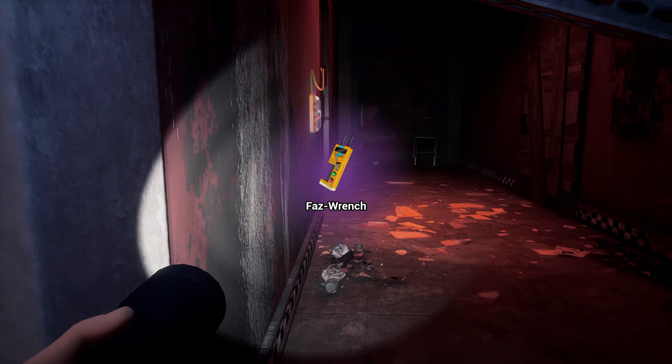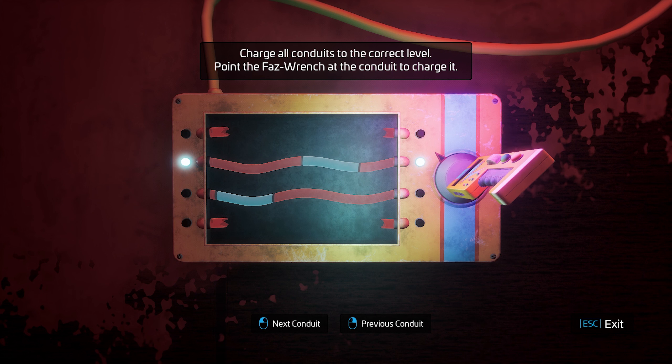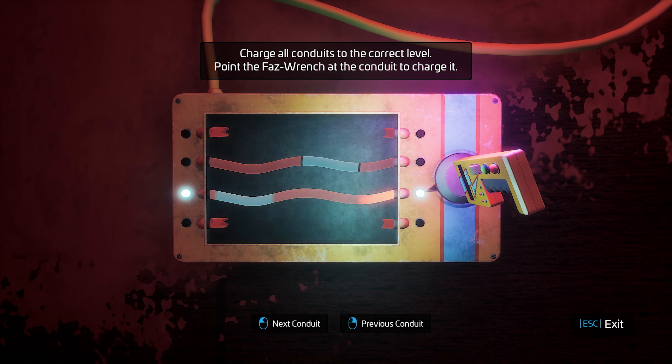Go to this toolbox because there's a phas wrench we need to pick up. Then go over here and we encounter our first puzzle, which is charging up these conduits. All you have to do is get both of them into the blue area. Once they're both in the blue, the door will open.